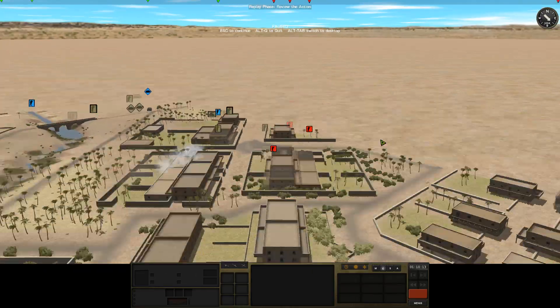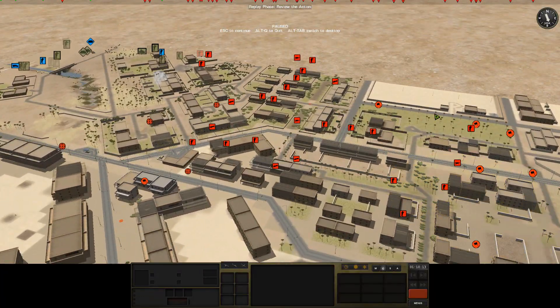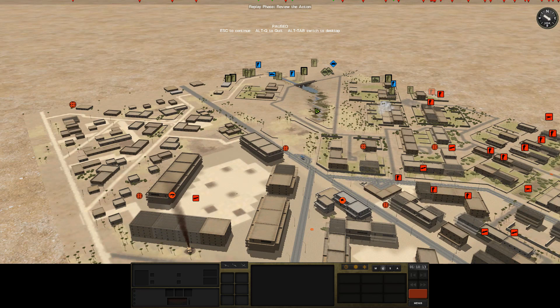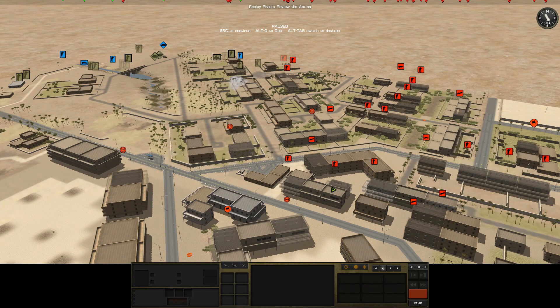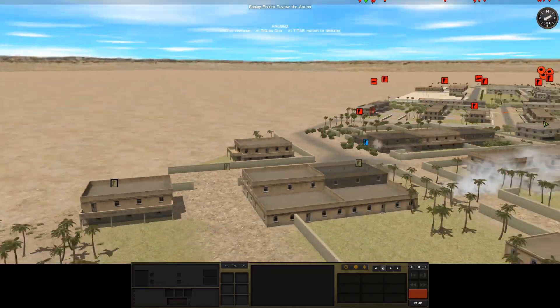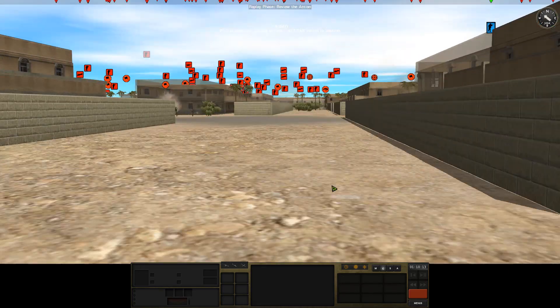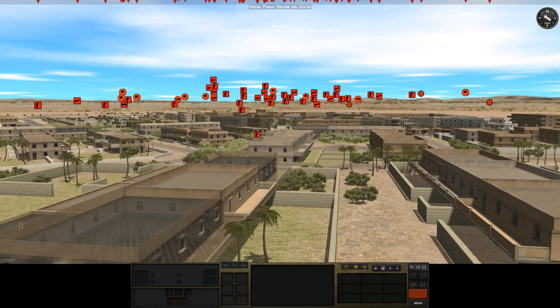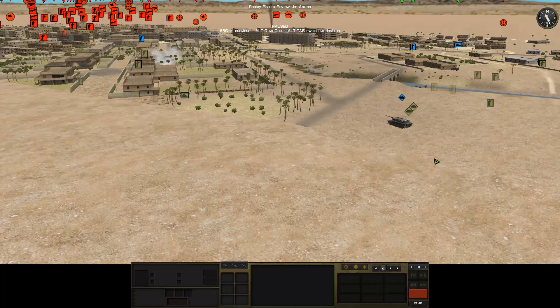The weasel is actually a really good choice for city fighting — those 20mm cannons are pretty effective, it's on tracks, it's small, it's light, and most of all it's cheap so you can bring loads of them. You can just follow up with the infantry — it's a heavy weapon on tracks, not like a tank which is its own big weapon system.